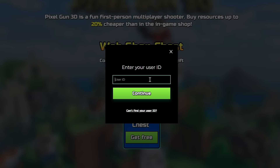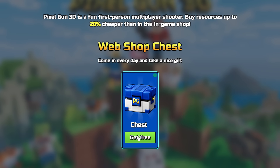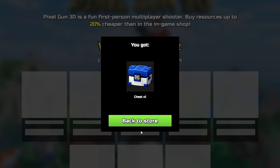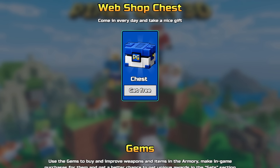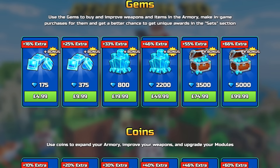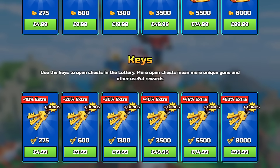As a quick reminder, don't forget to use my link at the top of the description to claim your free chest every single day via the web store. Also remember, if you're using the store via my link, the prices are 20% cheaper than they are on iOS or Android. The developers currently have a massive bonus happening — the link is down below. You can get keys, coins, gems, and so much more.